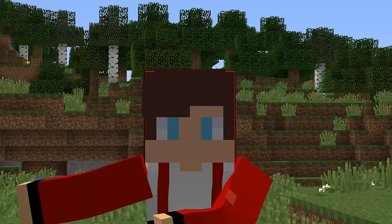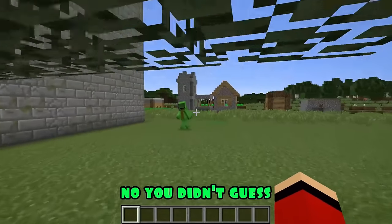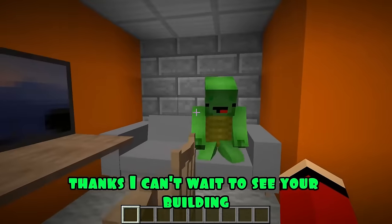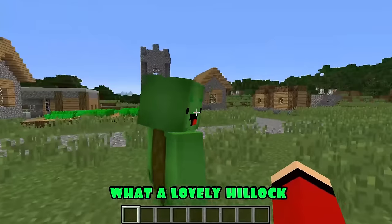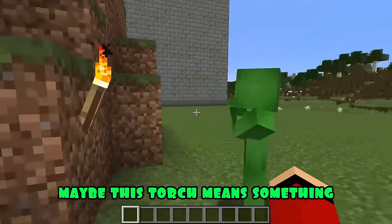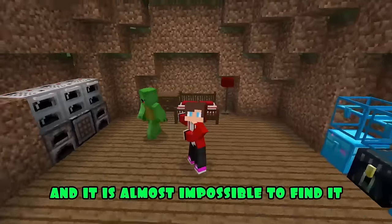Such a house turned out - it's time to see what Mikey did. You will never find the entrance to my house! I understood - your home is in this tree! No you didn't guess. Then where is he? Oh, I fell somewhere! You fell into my house! He's really well disguised, very cozy and cute house. Thanks! I can't wait to see your building, then follow me. Wow, what a lovely hillock, I wonder where the entrance is. There's nothing here, maybe he's here - no, I can't find the entrance at all. Maybe this torch means something - I'll try to click on it. Wow, I have opened the entrance to your house! Very nice house, I like it, it is quite spacious here and it is almost impossible to find it.